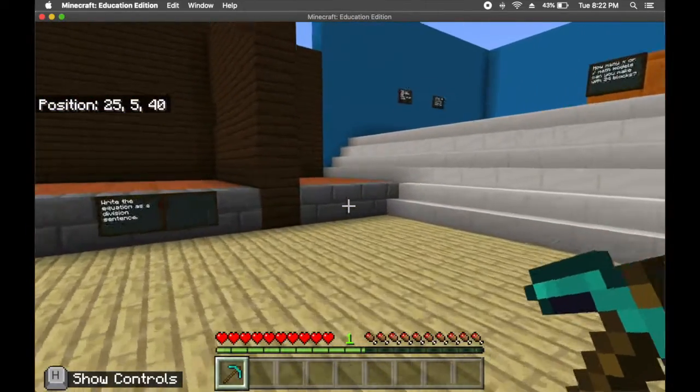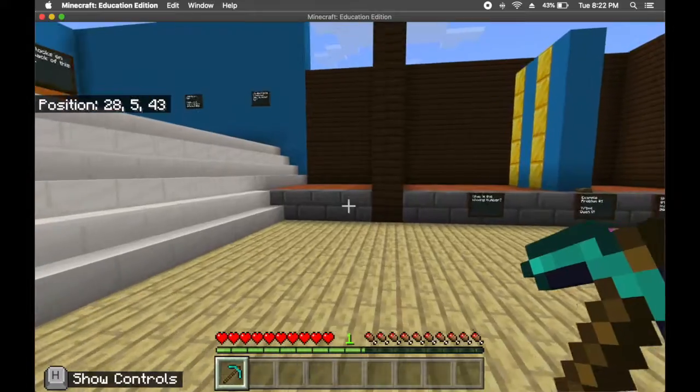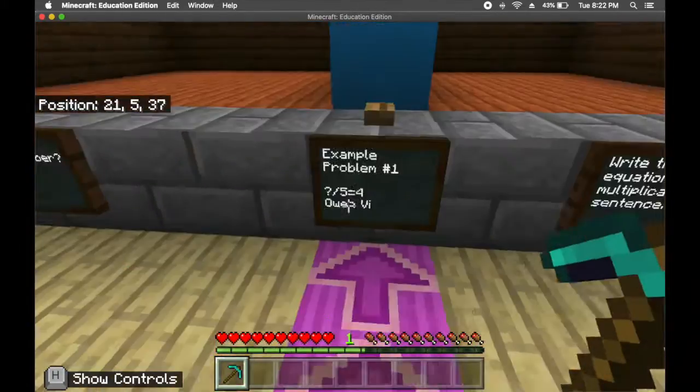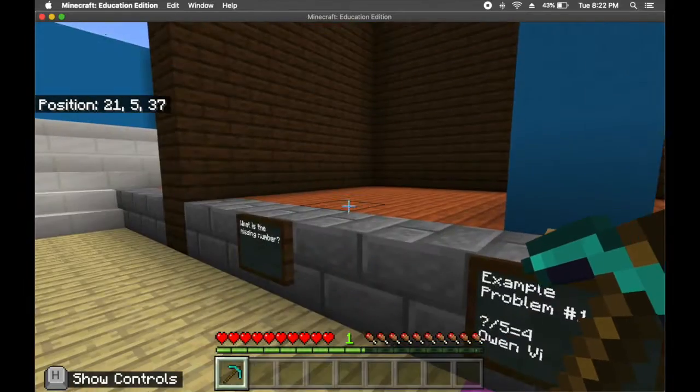Okay, so here's what we're going to do when we come in today. We're all going to show up. You're going to walk around, you've got to find your names — for example, Owen Violet. If I missed your name, you'll say it on the thing: 'You missed my name.'